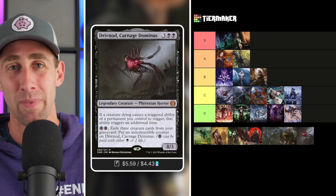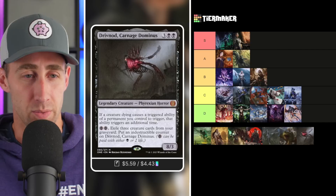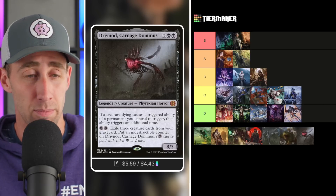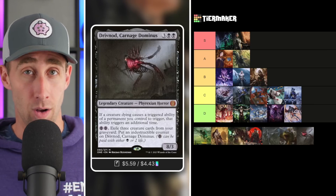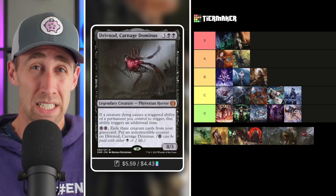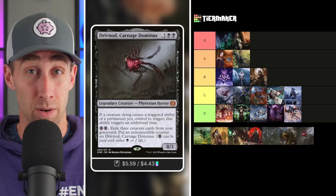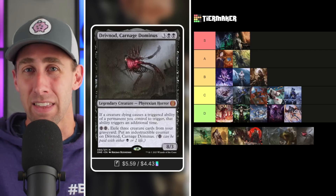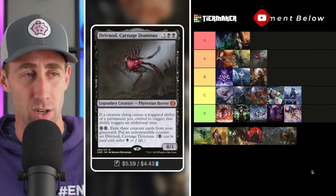We've got Dribnod, Carnage Dominus — basically like Teysa again. An 8/3 Phyrexian Horror for three black-black. If a creature dying causes a triggered ability by a permanent you control to trigger, that ability triggers an additional time — Death Harvester again, just like Teysa. For black-black or Phyrexian black, exile three creature cards from your graveyard to put an indestructible counter on this. Exiling three creatures is not difficult in an aristocrats deck, though there's a trade-off with creatures you might not want to exile, like reassembling skeletons. Still a great way to protect it. This is a heavy-hitting commander that can protect itself, but you lose access to white — so Dribnod goes in the A tier instead of S.